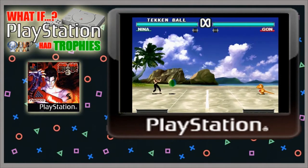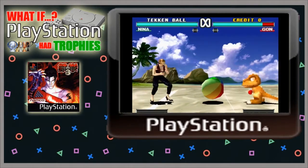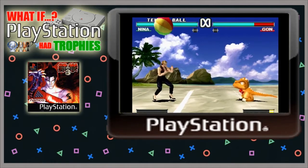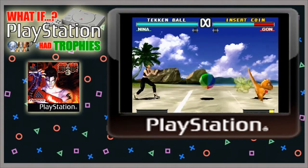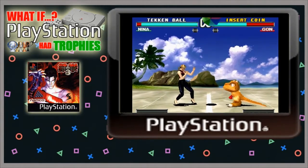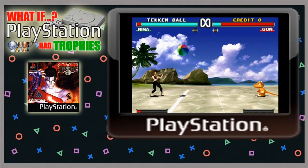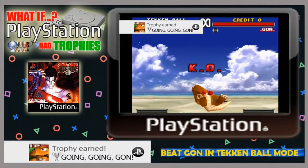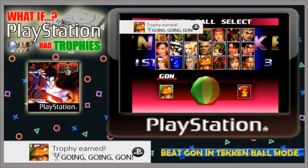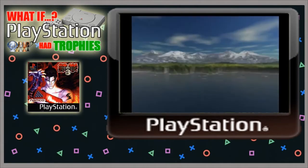There is another trophy tied to Tekken Ball mode: if you get to play against Gon and successfully defeat him in a match, you unlock a trophy. You can do this on easy, normal, or hard — it doesn't matter, as long as you beat Gon. Gon doesn't always show up in the character rotation, and if you lose against him it may be a while before he reappears. If you manage to defeat him, you'll get the silver 'Going Going Gone' trophy, and Gon becomes available to fight throughout the game.